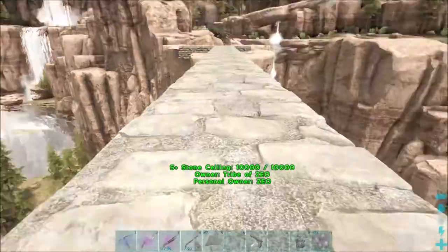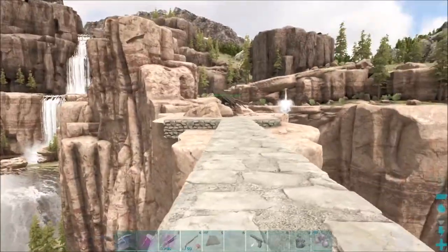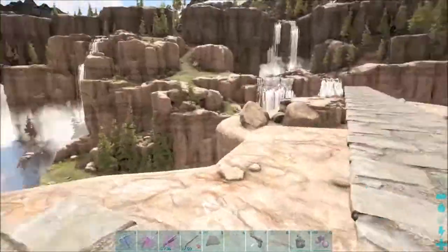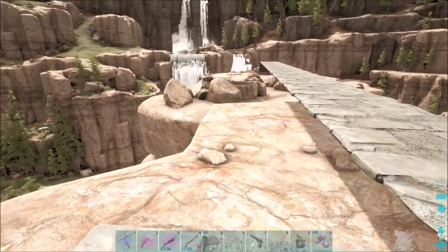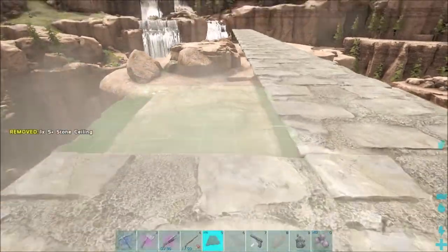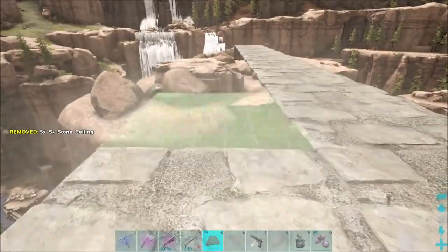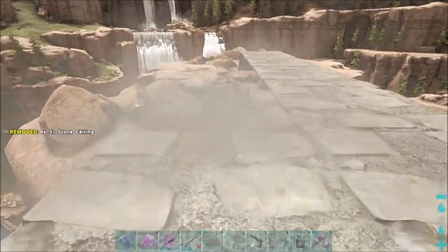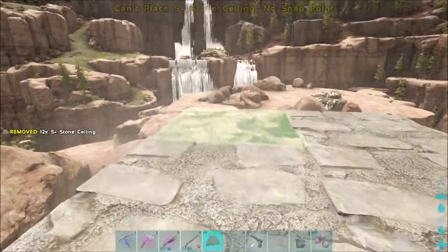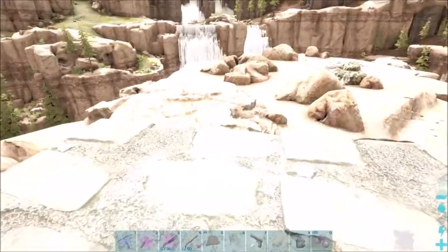Yeah, I think this will be fine, even though I wish it was over that way a little more. By the look of the angle of the rock over here I probably should keep it the way it is. Let's go ahead and place all these down, then I'll have to wait for everything crafting up back at base. I can continue the bridge at least over to that second one over there. Everything just got really bright all of a sudden — let's go ahead and gamma down a little bit.